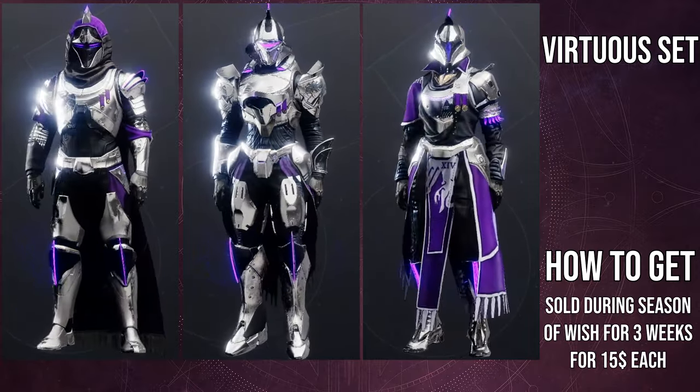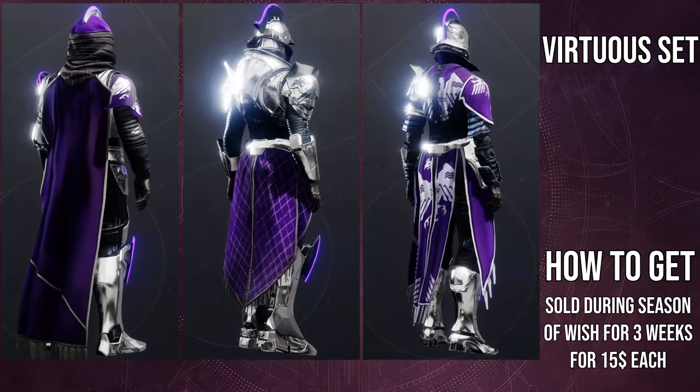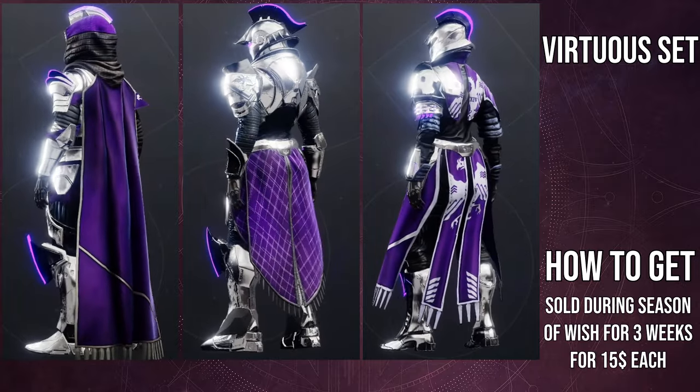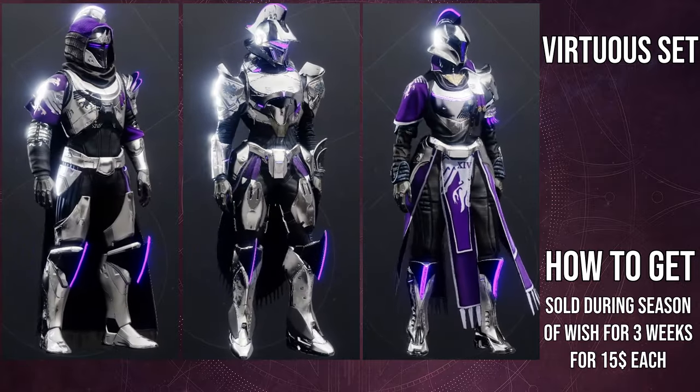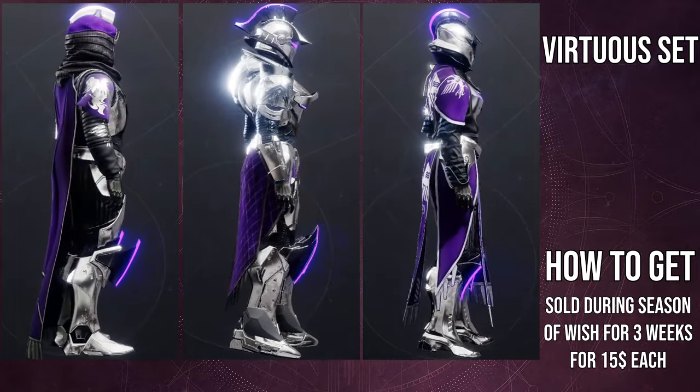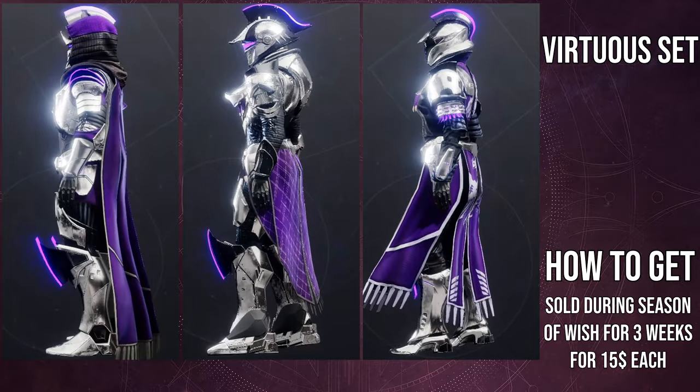And on the Titan arms you'll see a blue decal that doesn't change color either. For Titans, I think the helmet, chest piece, boots, and mark are all amazing. The arms are the only piece where I don't really care for them. The boots are super dope although the feet are kind of weird, but if you can look past that it's amazing. The mark I think is S-tier — I love it and use it on a lot of sets. The chest piece and helmet are also S-tier.